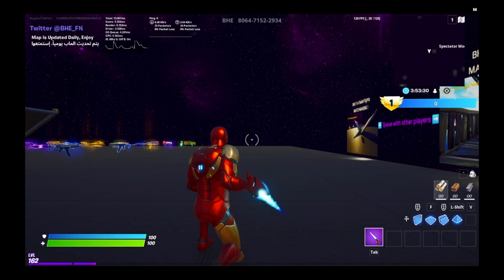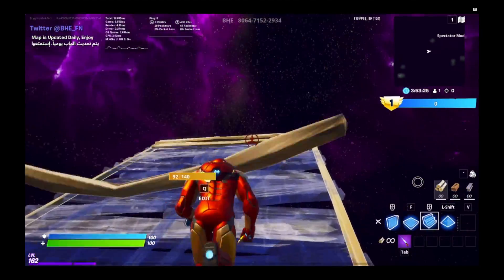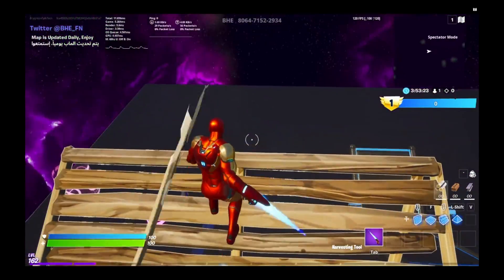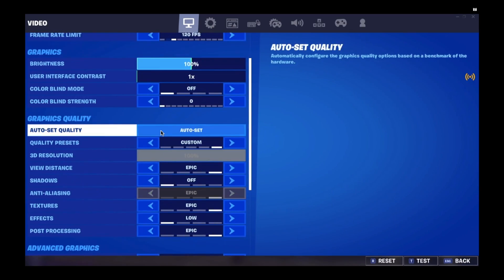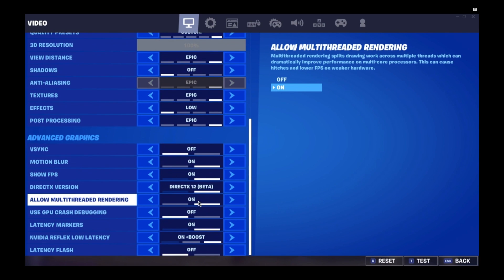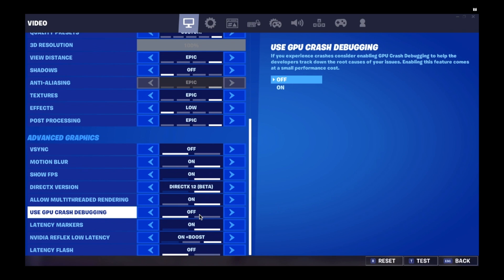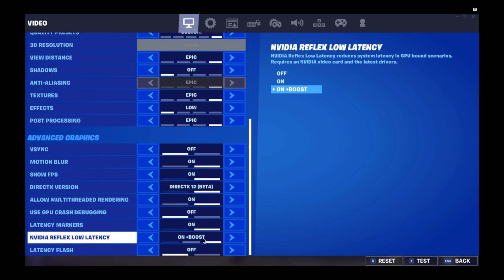It's called NVIDIA Reflex Low Latency. The only reason I have that is because I'm using a 3090 Ti with the highest specs. I'm getting zero ping with 120 FPS right now. In settings, you want to keep multi-threaded rendering on. GPU crash debugging doesn't really matter. For Latency Markers, I recommend keeping NVIDIA Reflex Low Latency on plus Boost.